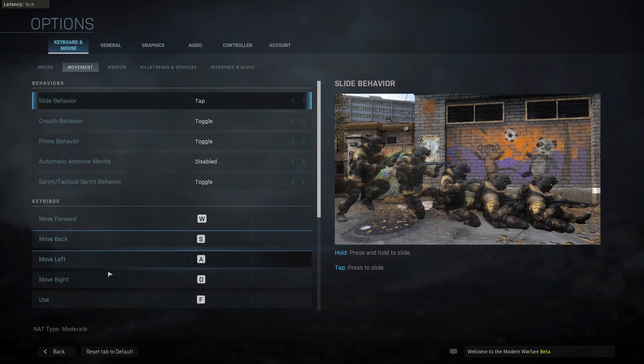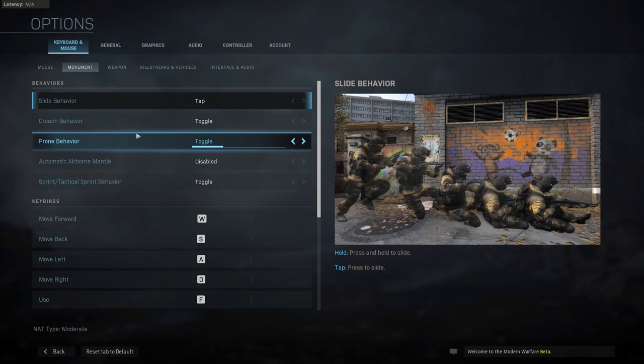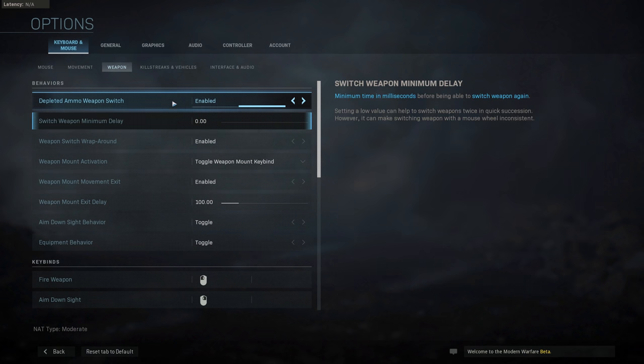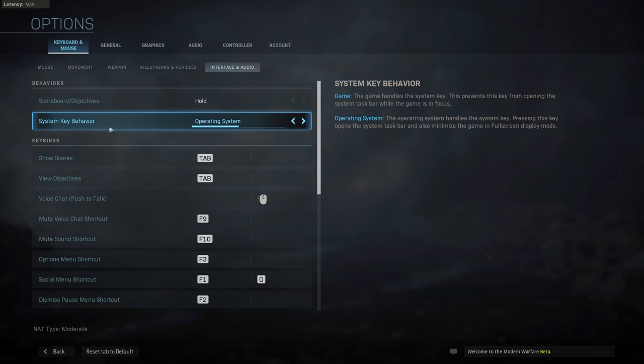The Movement tab is pretty straightforward — you can set up toggles or holds for the different behaviors. In the Weapons tab you'll find the aim down sight behavior. I also set the Switch Weapon Minimum Delay to 0 in order to instantly switch between my primary and secondary weapon. Under Interface and Audio, if you don't have a system key blocker on your keyboard, you can set the System Key Behavior to Game to prevent accidentally minimizing your game by pressing the Windows key.